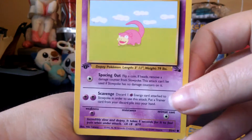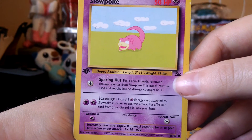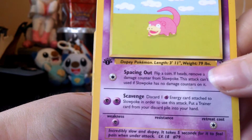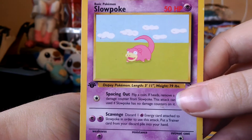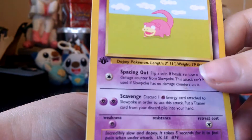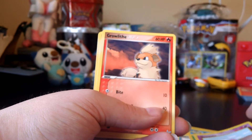We got the Fossil set Slowbro. And I just noticed that that's a First Edition, so that's pretty cool. I just got this card because it's super nostalgic for me, but I didn't even notice it was First Edition. Right on.